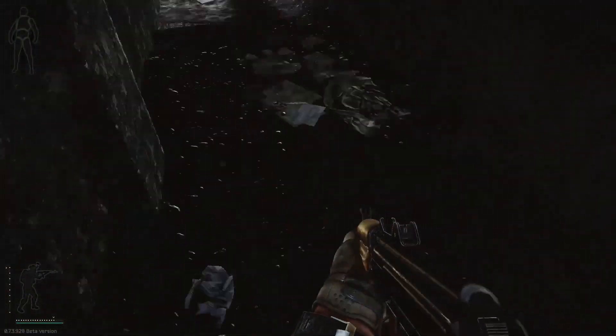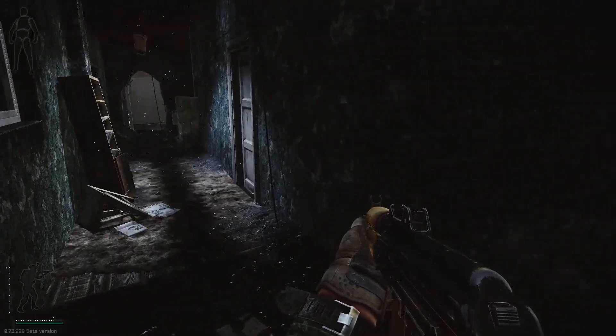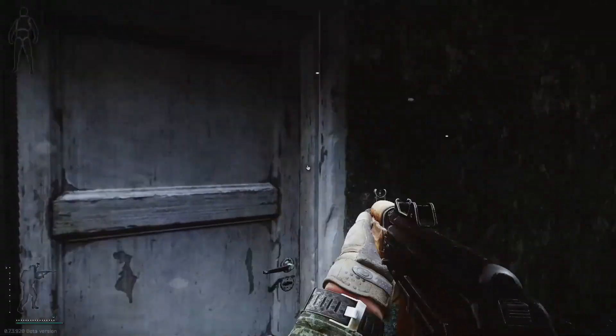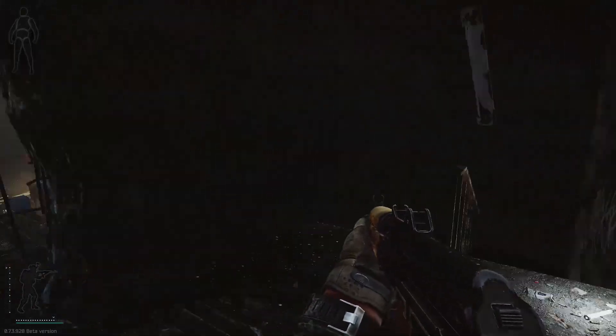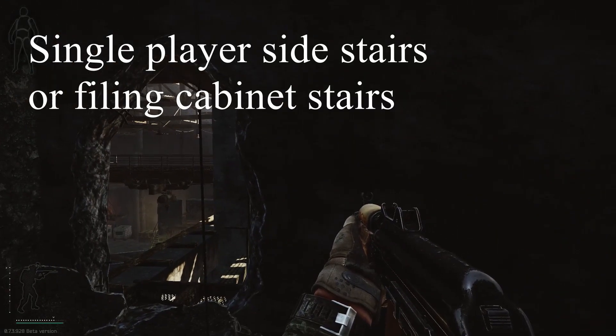This whole building is three storeys — there is technically three storeys here, although there is only two accessible storeys. Behind these two doors would be the office. This is either the filing cabinet side stairs or single player side stairs.